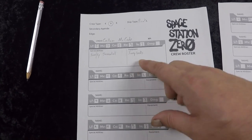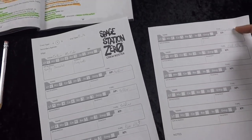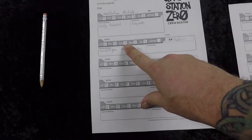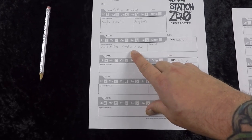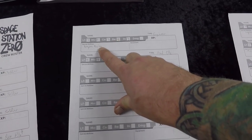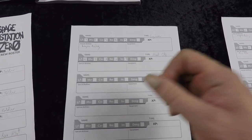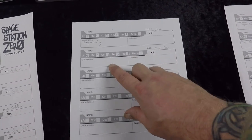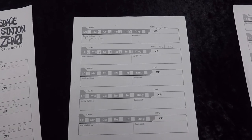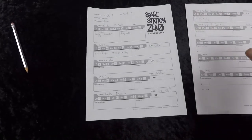For my crew of six I'm taking three soldiers, an ace pilot, an engineer, and a medical officer — giving me seven models total including the captain. Soldiers get an innate plus one to combat and the Combat Specialists ability, which lets them re-roll any two dice during a combat challenge. The engineer gets plus one reaction bringing him to four, and Weapon Tuning — at the start of the game he selects one weapon that gets plus one combat for the duration. The medical officer gets plus one intelligence and Medical Aid — an action that, within one inch, lets him roll a Medical test against target number six on his intelligence, healing one life per success.